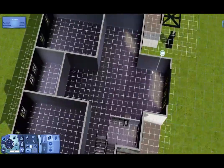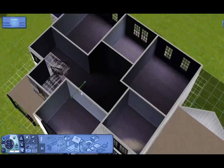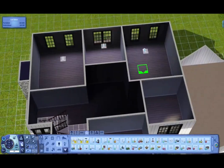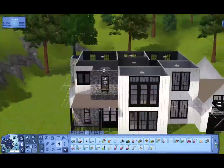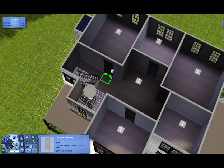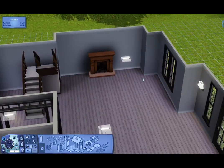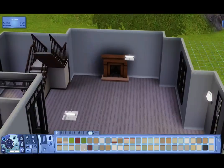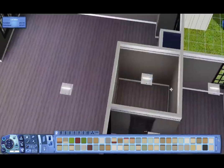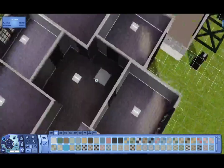There were a couple of things upstairs that wouldn't work in the Sims — walk-in closets are useless — so I just made the walk-in closet area into a hallway. If it sounds like I'm whispering, it's because my boyfriend's asleep. Our bedroom door is closed, but I just don't want to talk very loud. When I'm editing, I'll probably turn up the volume of my voice so you guys can hear me okay.